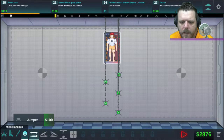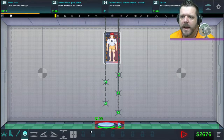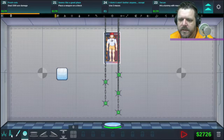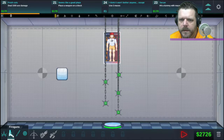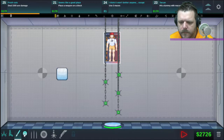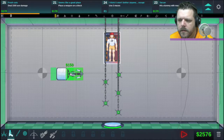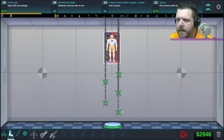For 'use three maces,' I wonder if that means fully using all their durability. I'll put a jump pad at the bottom so when he makes it through all the maces he'll bounce back up into them. For 'place a weapon on a block,' it's got to be a gun or something — those don't shoot him off. We'll do the crossbow. Place weapon on block — cool, I got that achievement!